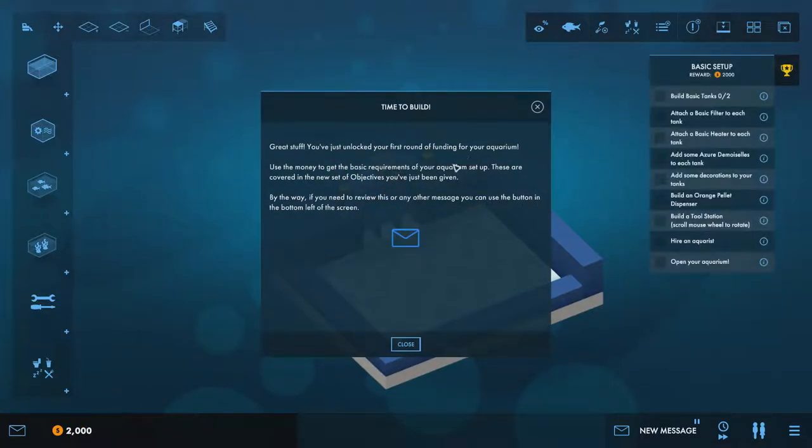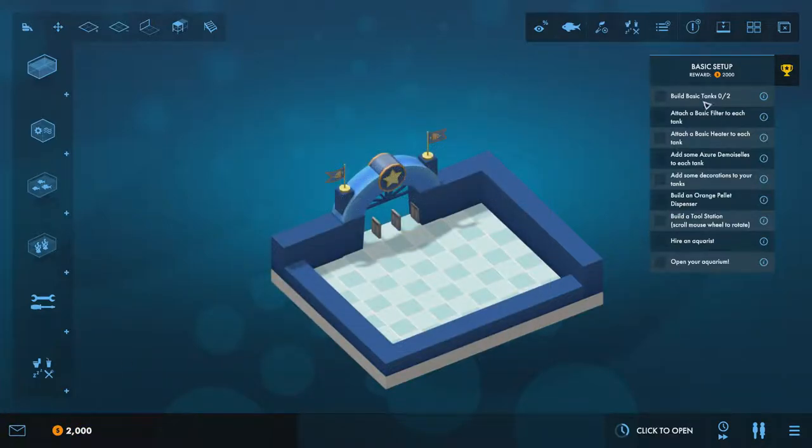You've unlocked your first round of funding — use the money to get the basic requirements set up. If you need to review any messages, click the button at the bottom left. For this objective, we need to build two basic tanks, attach a basic filter and heater to each tank, and then fill them up.